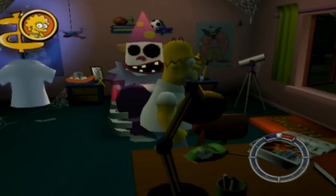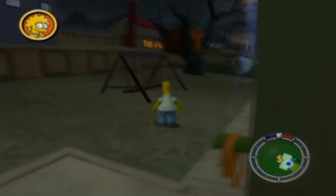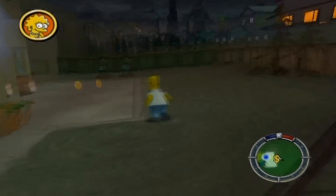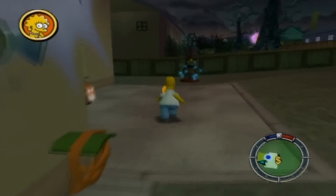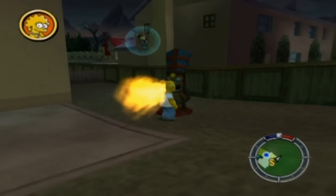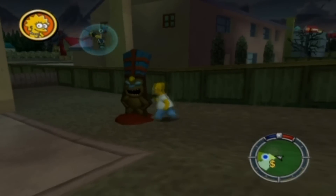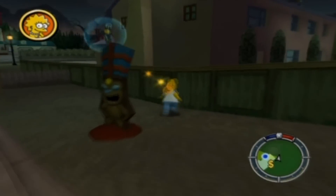That actually does look like a scary clown bed. Let's get away from that and head to the other side. There's no barbecue grill here, but there is the tiki god — I think that's what it is — and there's a wasp camera. My first wasp camera of the level.